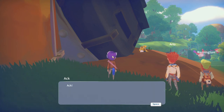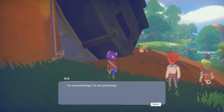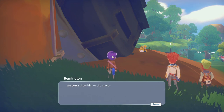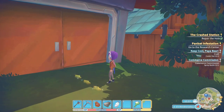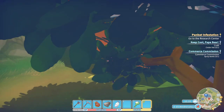Whoa there, don't move away. I'm not panicking! I'm not panicking! You're panicking! We've gotta show him to the mayor. Yeah, we should. I'll grab him. Come along. And then you're instantly transported to the Civil Corps, so let's head on in.